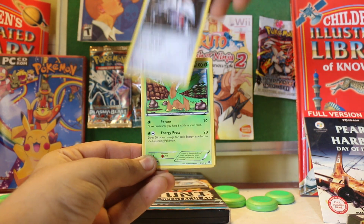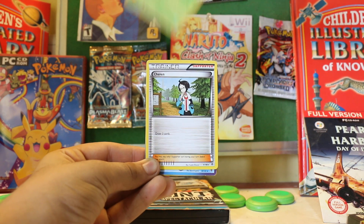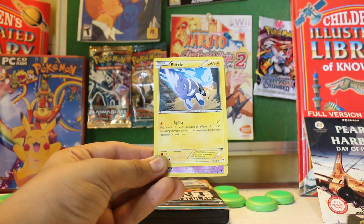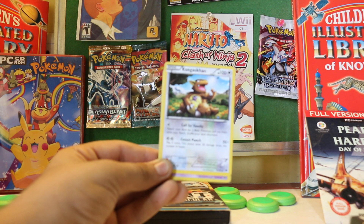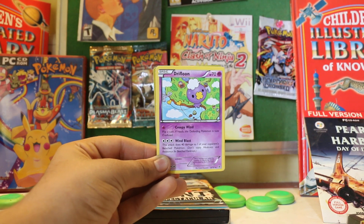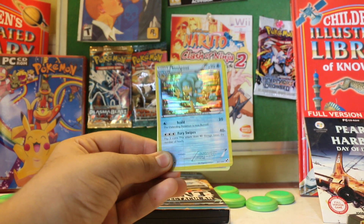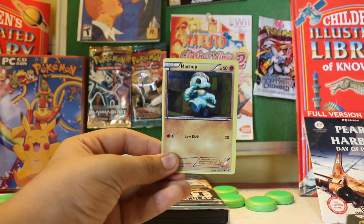Here we have a Leafeon, a Tropius, a trainer card, and a Plasma card here, Blitzle, Kangaskhan, then we have Drifloon. And nice — a semi-pro reverse foil right here.